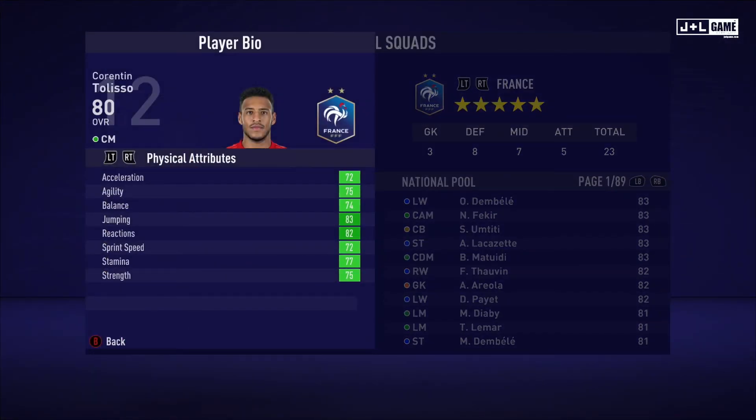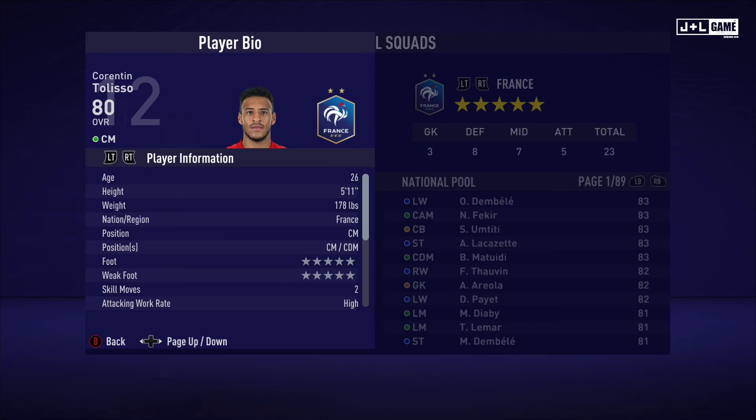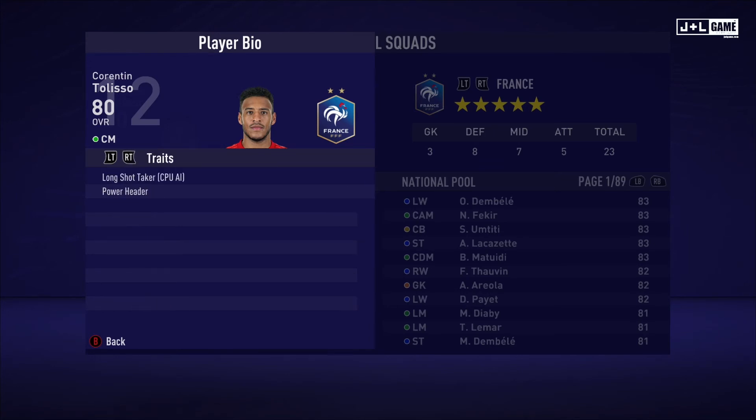Here we have Corentin Tolisso. Physical attributes green all across the board. Mental attributes also green across the board — good start, solid. Skill attributes mostly green and yellow, can't complain about that. Here we have his player information and his traits — two traits available.